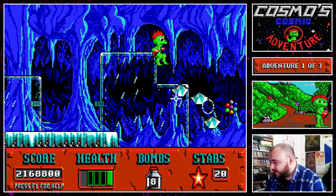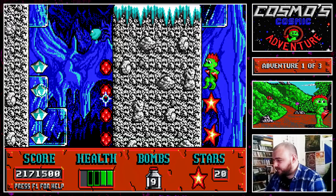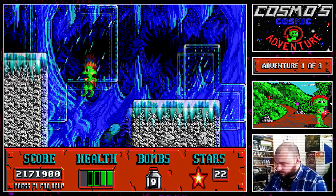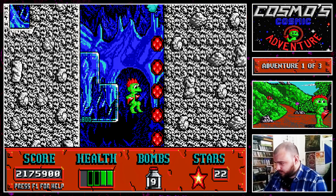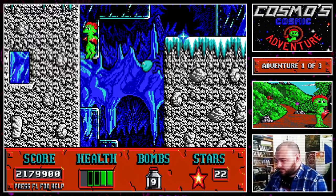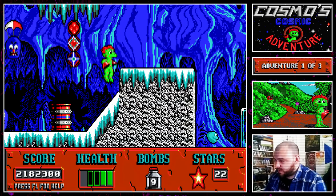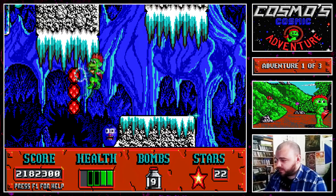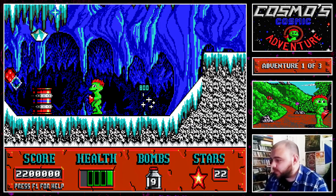Got to watch out for the plants and things shooting us here. We want to gather this health back up as well. This level, if I recall correctly, this is where things start to get a little bit more tricky. There's a few things about this level that are going to be tricky - you can't grab onto the side of bits where there's ice, you just slide down. But if you're quick enough you can jump off and build your way up. There's lots of these blue guys around in this level and they will be a pain, no doubt.